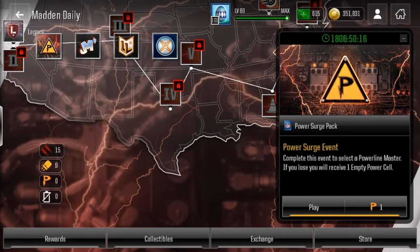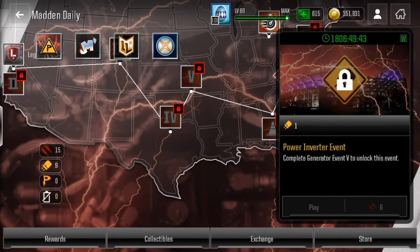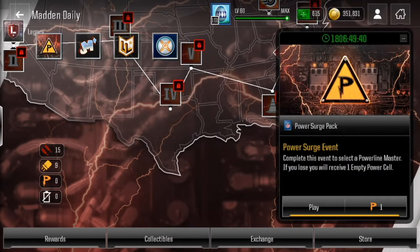You use the power cell to play the Power Surge event. This is probably the most difficult event for some people — most events are easy, but this one you play against a 99 overall team, so it's pretty difficult. If you don't have a good team, the Power Surge event might be really difficult. You play a full game against this 99 overall team. You also play a 96 overall event, and once you get the compactors you earn a power cell and then play against the Powerline team.